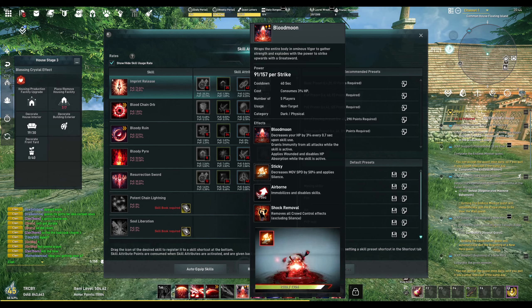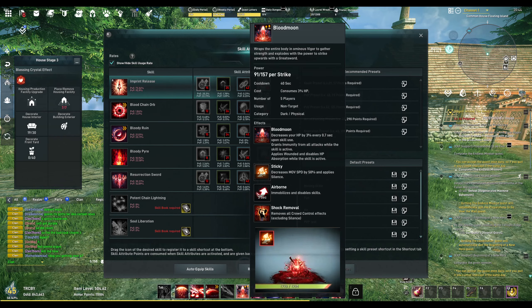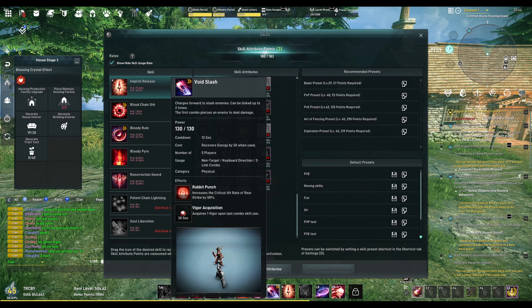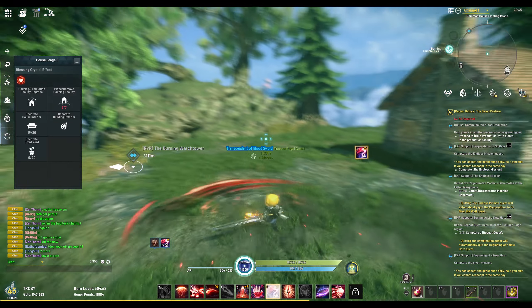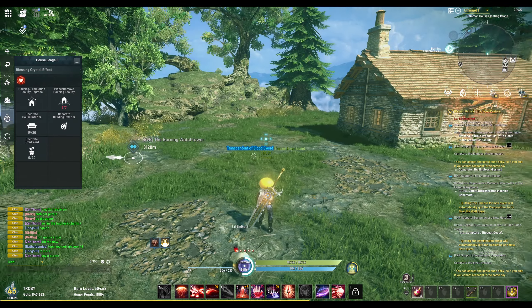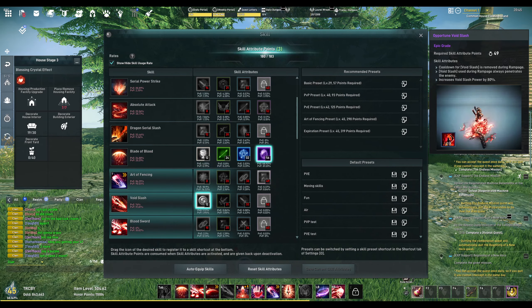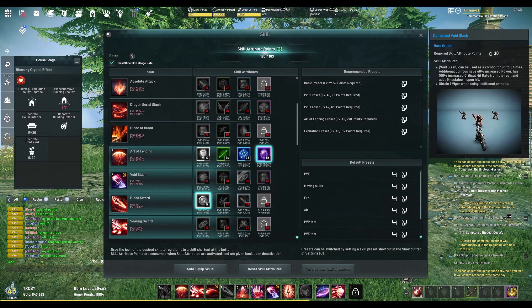I'm also using Blood Moon as a get-out-of-jail-free card - it's a shock removal that removes all crowd control effects excluding silence. So if you're stunned, airborne, whatever, you can get out of it. You have your regular spacebar for the first stun, and then Blood Moon for a second escape.